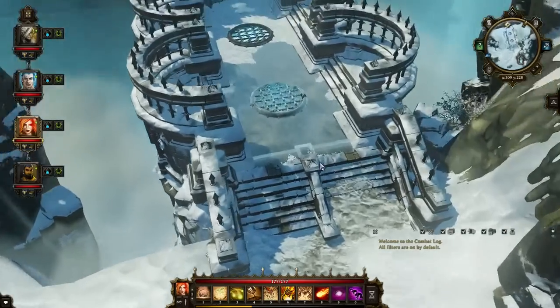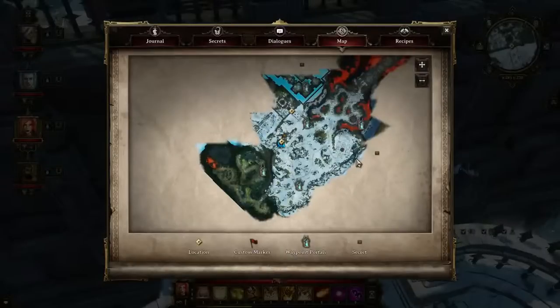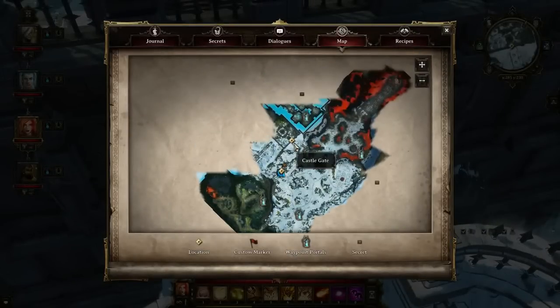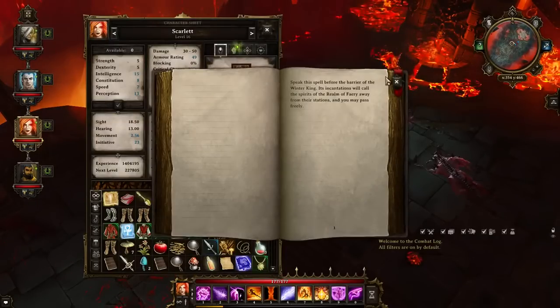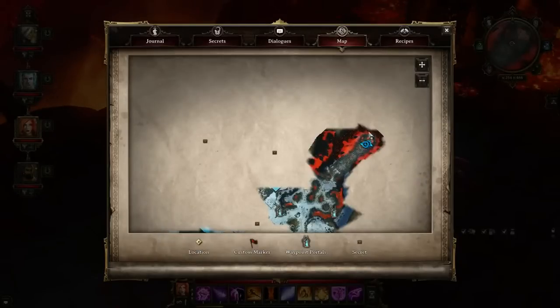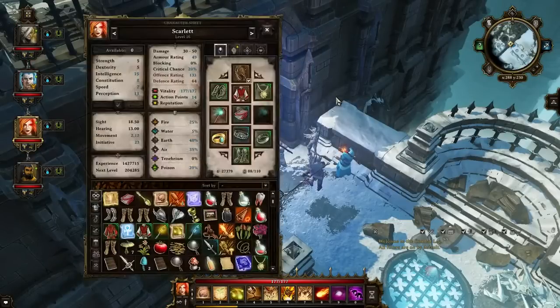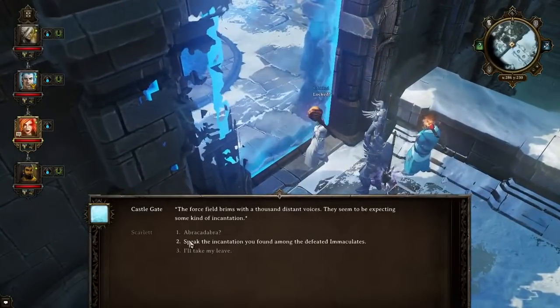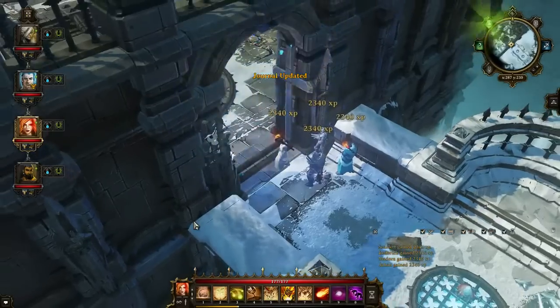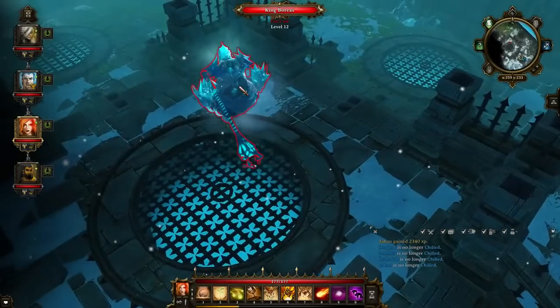To get to King Boreas you will have to cross this bridge here and bypass a portal that is gonna be right here — the castle gate. In order to deactivate the portal, you will need a spell scroll, this one right here, and it is located in this place. We are at the portal right now. You can go ahead and use this spell — you just click on it like that and choose this option. And the portal removes itself. Now we can go ahead and fight King Boreas.